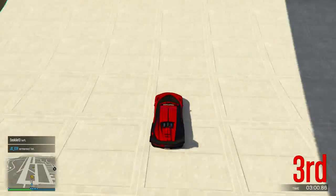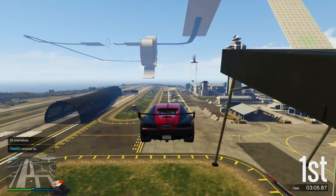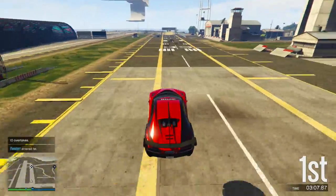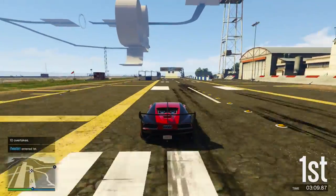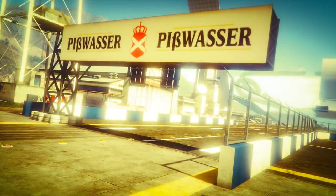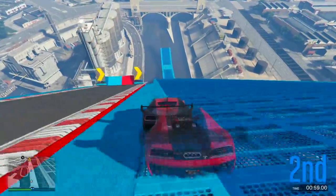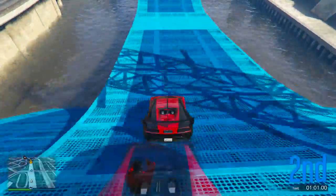Now on to Lift Off. Right before the finish line, similar to Gauntlet, there's a ramp that you can completely skip. That means you'll spend less time in the air, you'll land quicker, and the quicker you land the faster you'll be able to accelerate. If someone is just ahead of you, you can actually overtake them by doing this — if they take the ramp and you skip it, you've just gained a position right before the end of the race.